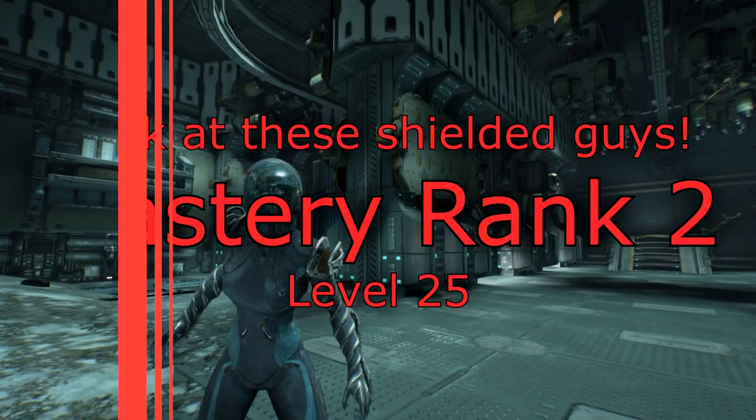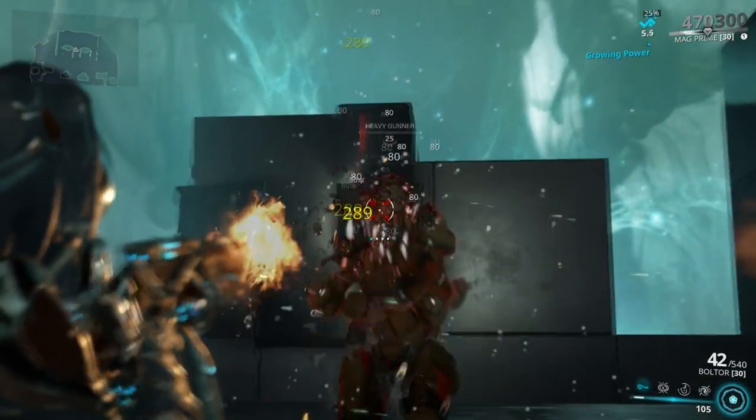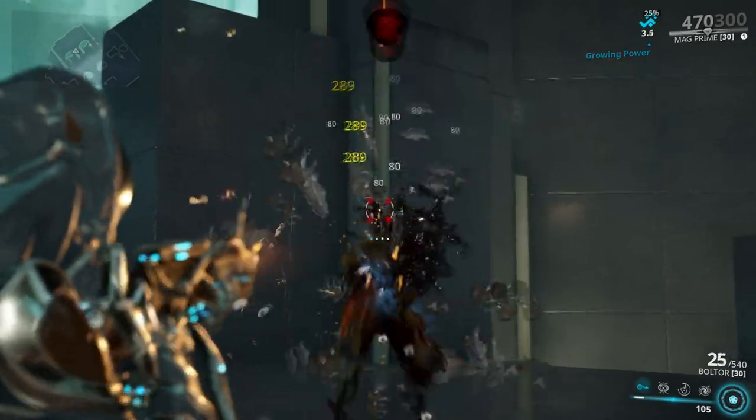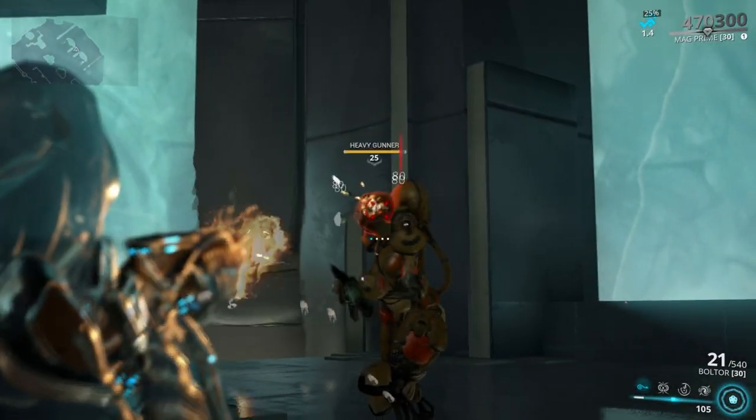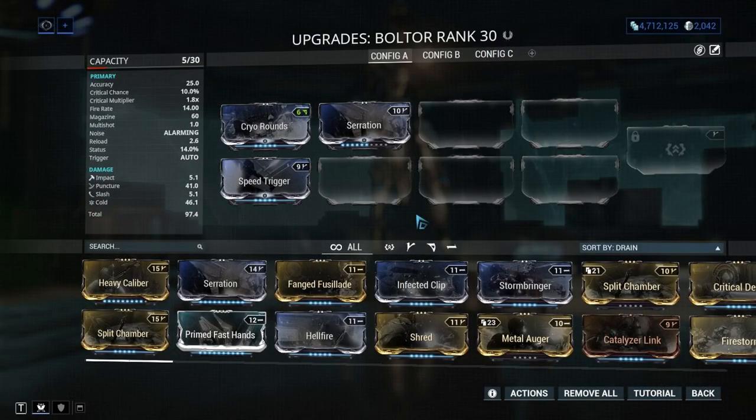Mastery rank 2 — Boltor. Now here's a good weapon. Even though its base stats are worse than the Karak, just because it has twice the magazine and only a slightly longer reload, we can increase the fire rate and beat Karak in DPS.